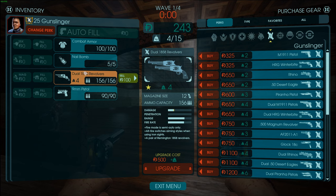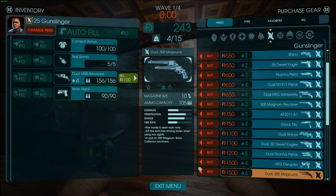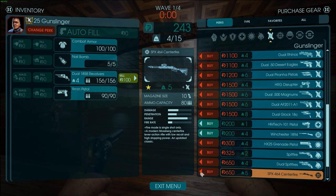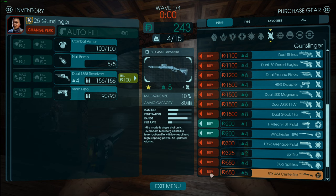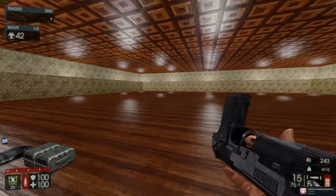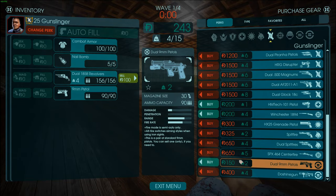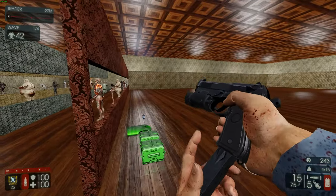Keep these 1858 revolvers and then get a Big Zed killer gun — either dual Deagles or the SPX upgraded twice. You can keep the 1858s for smaller Zeds and have a Big Zed killer alongside them. The 9mm is a very reliable secondary. Since you have Rack'em Up, all pistols including the 9mm and the HM Tech 101 will get that extra 50% damage bonus. The HM Tech 101 is also a decent starter option if you want a lot of ammo to spam with.